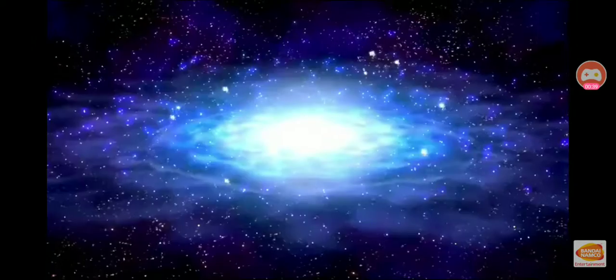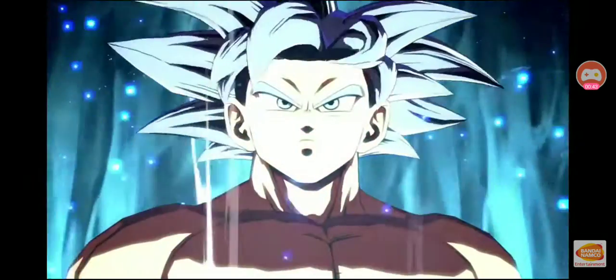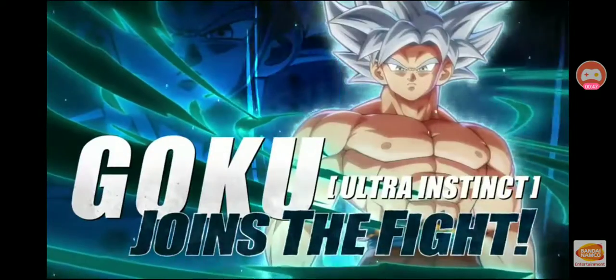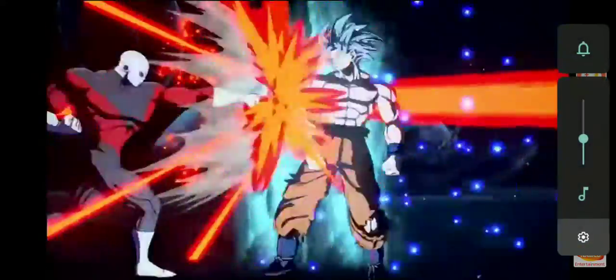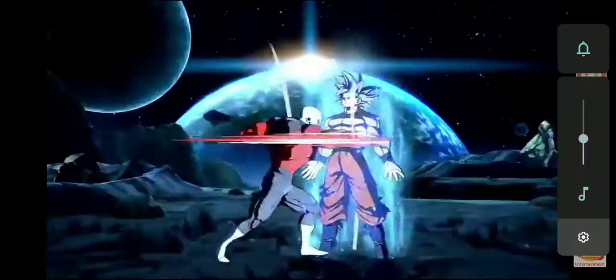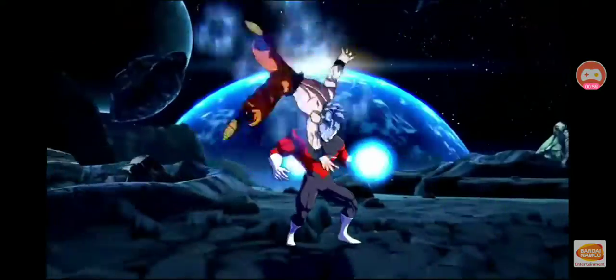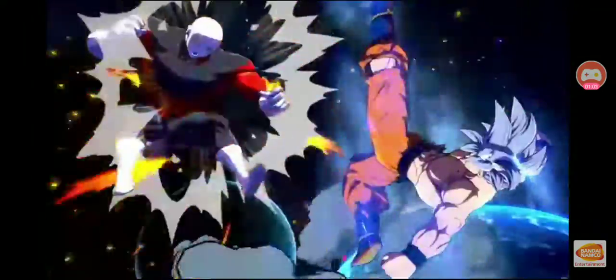Okay Goku. Let's see how you handle Ultra Instinct. Okay, Goku joins the fight. He does that teleportation — that hand teleport. Teleport again. I don't know what that stat move is but we would know. That's Kamehameha.